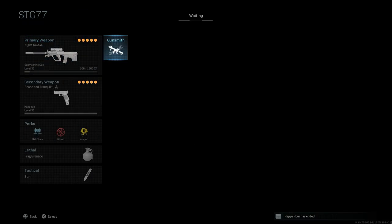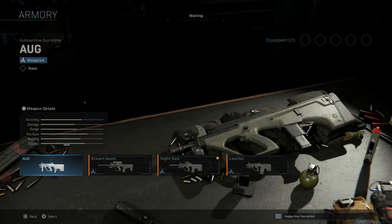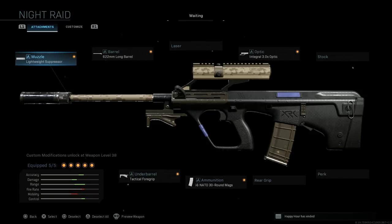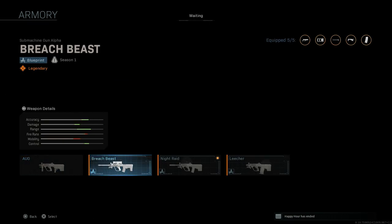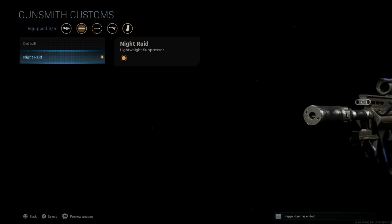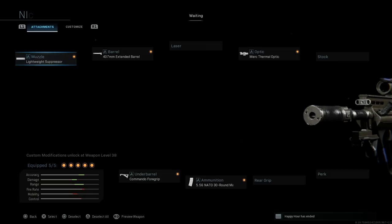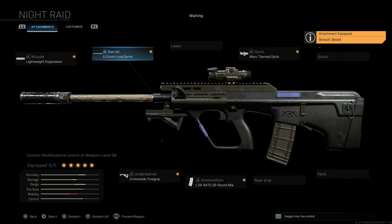That's our MP5-10. Now the STG-77 — I'm using the Night Raid blueprint. I only have three total blueprints here, so I don't have as many options, but mixing and matching to turn this into the STG-77 with that longer barrel attachment. We'll strip it down and start with the Night Raid blueprint itself. For the lightweight suppressor we're going to keep it — you can see the different changes: that suppressor has electrical tape wrapped around it, giving it a blacker finish. For the barrel we'll do something like the Breech Beast barrel, giving it that 622mm long barrel.